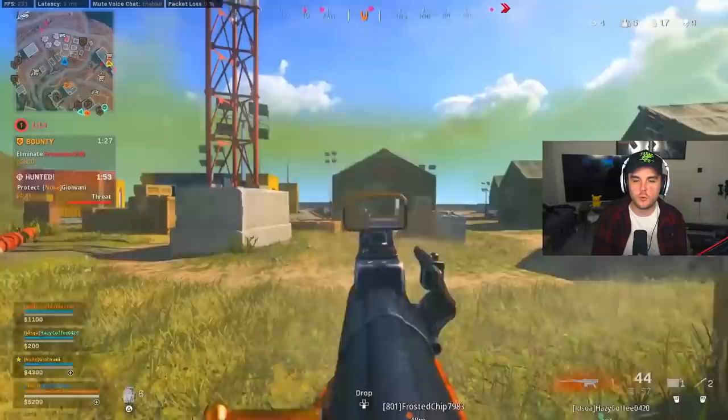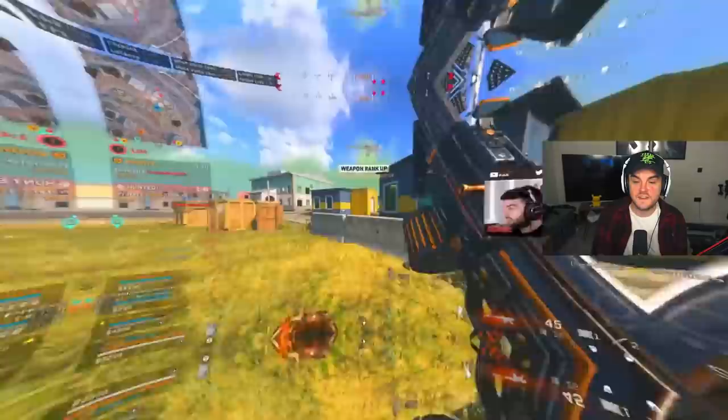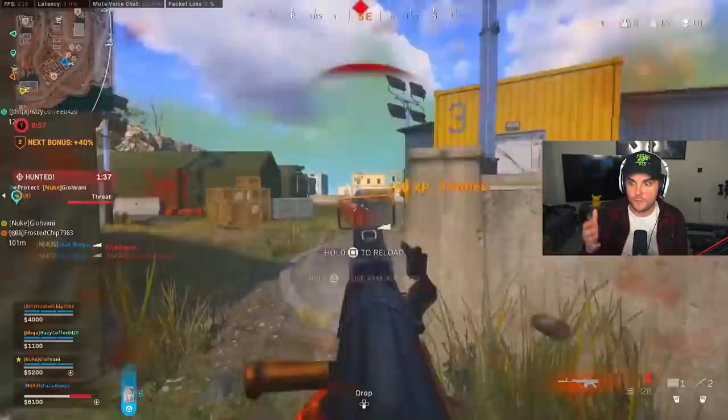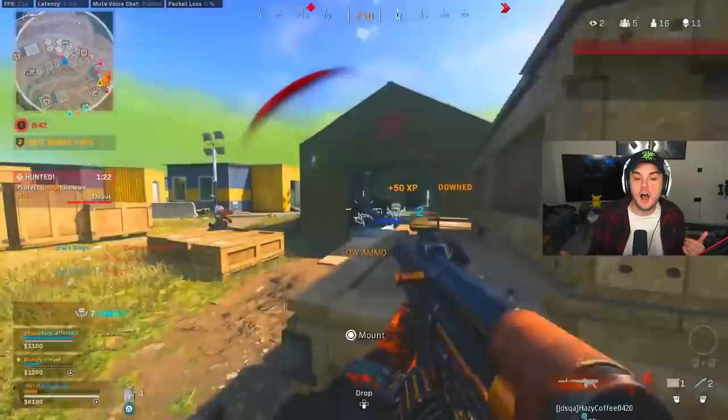We're now going to go on to the gun I'm most excited about, which is the STG-44. This is going to be the staple assault rifle with Call of Duty Vanguard. This gameplay we're checking out is from FaZe Booyah, who was one of the few people able to get their hands on this gun in a game of Rebirth.